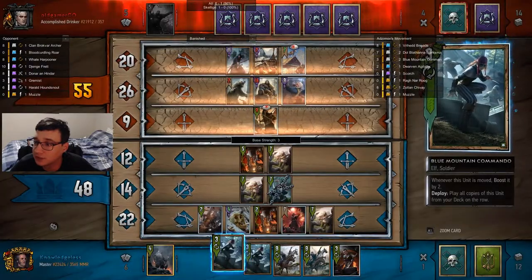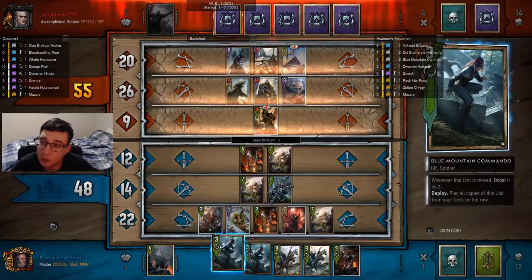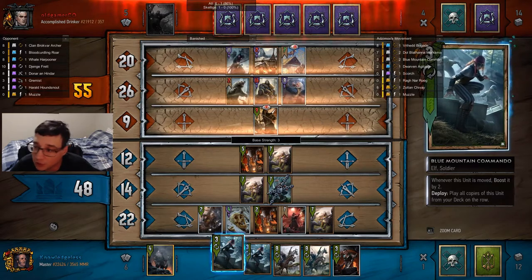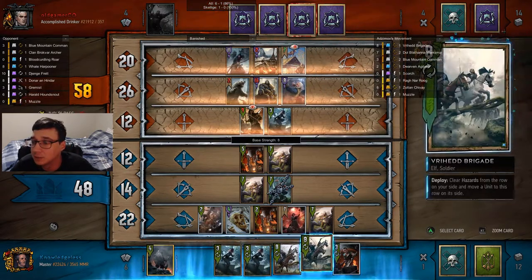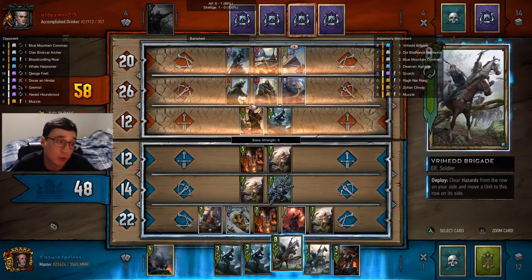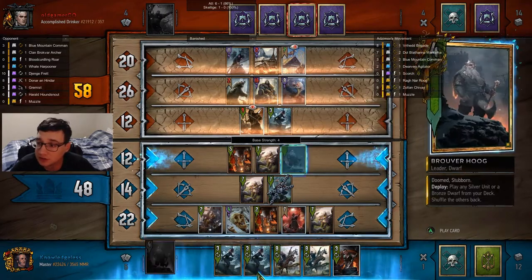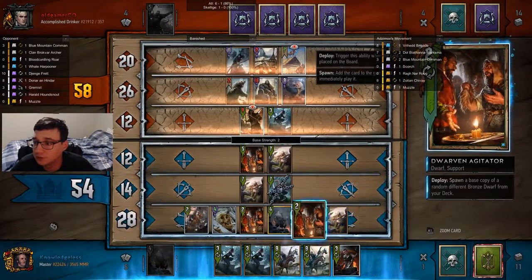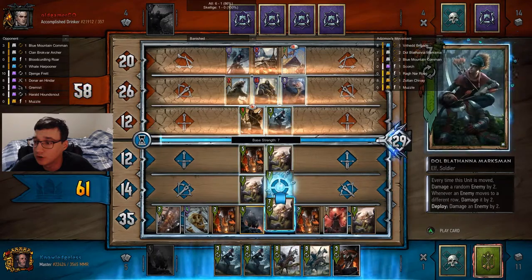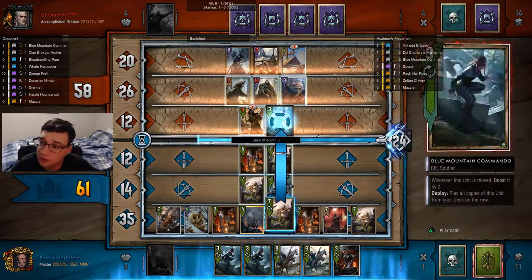I'm going to copy a unit — this will give my opponent a bat, a worthless unit. Normally if I'm going to copy a blue mountain commander, I'm going to do it around round one so I have more mulligan opportunities. I can only get a bronze unit with my leader ability because I drew into all my silvers that I can pull with Bruverhoog.